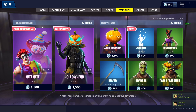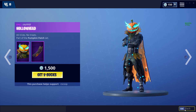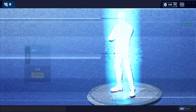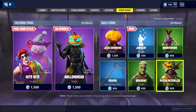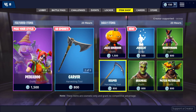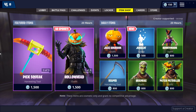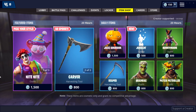We got the Night Knight, the Hollowhead skin, Jack Gordon, and we got the new Juggling emote, the Bunny Moon skin back, the Patch Patroller skin, the Brainiac, and the Reaper's back. So yeah, really good item shop — it's just all Halloween, all Halloween.